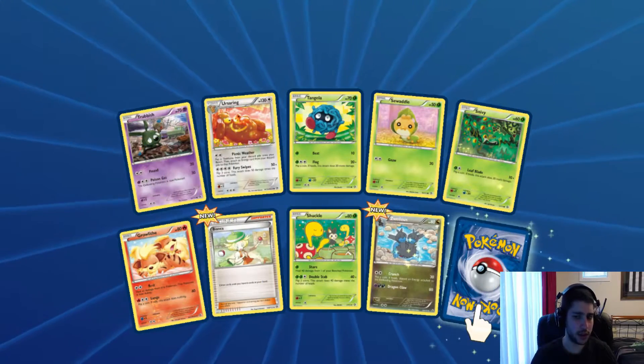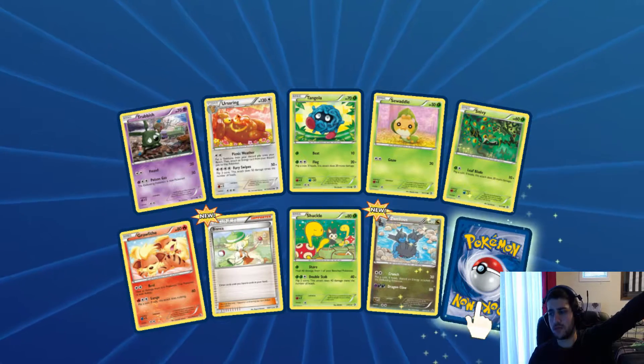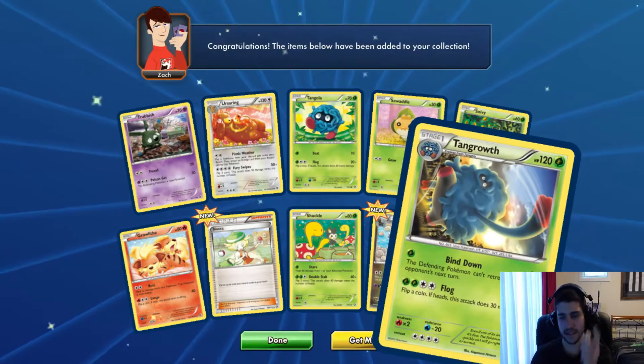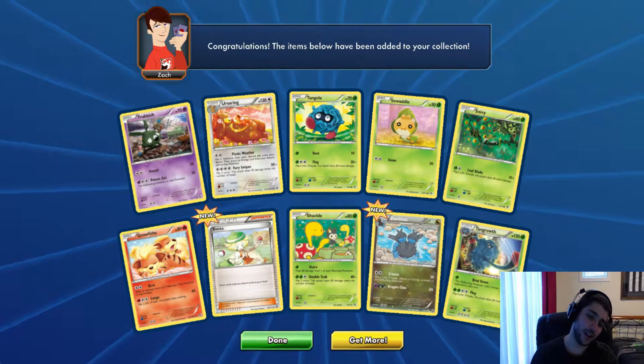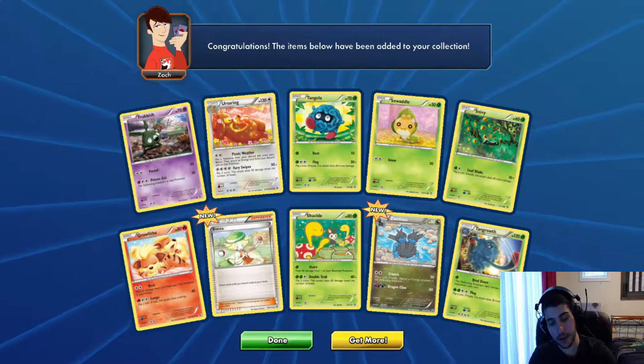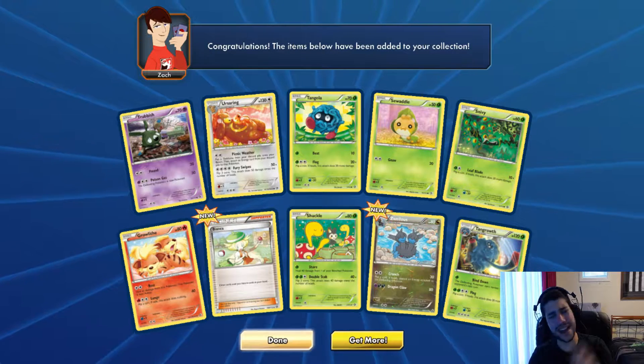I saw Azaleas already. Last card. Tangrowth again! Okay, those last six were not very good. They weren't very good. First part was really nice. It went downhill from there.